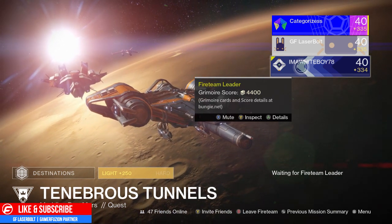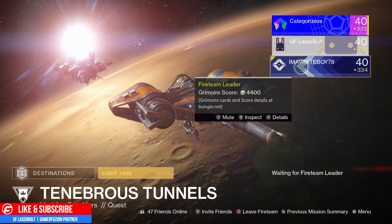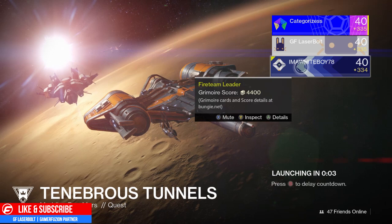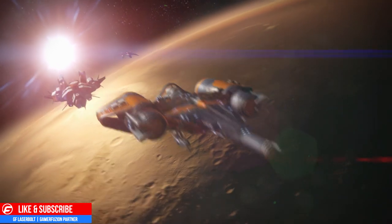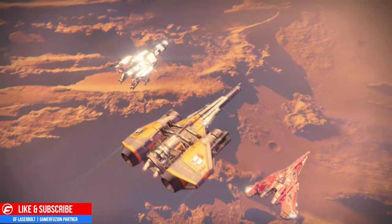First of all, you're going to want to go ahead and load the Tender Bus Tunnel. It's a story mission you can find within Mars — it's actually the first mission you get when you do the Taken War Quest. If you don't have it unlocked, just have one of your buddies hop in there and take you.